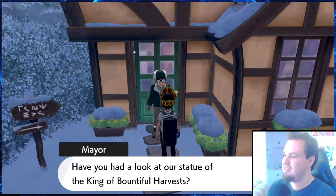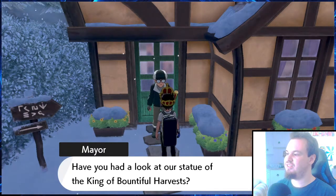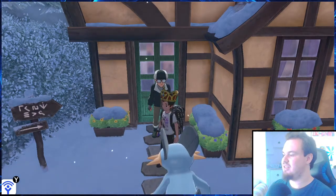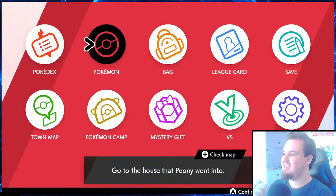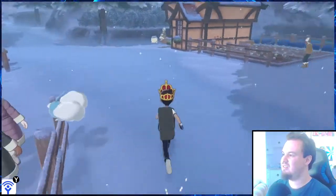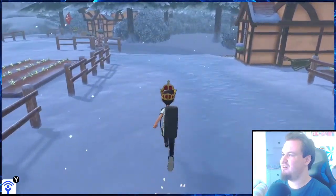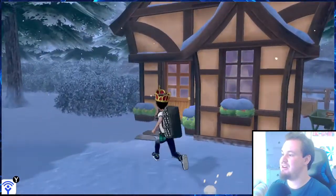Here's the mayor's house. 'Have you had a look at our statue of the king of bountiful harvests?' Yes I have, actually — he did give me this shirt. How do I change into it? There's a way you can change into this outfit, I think you can do it at Peony's house.